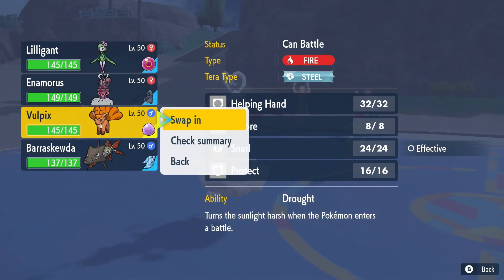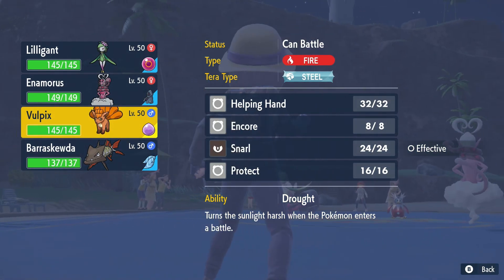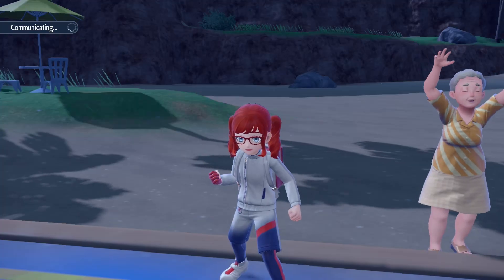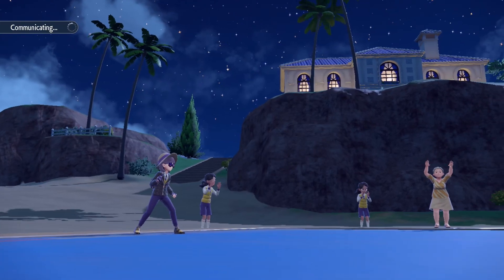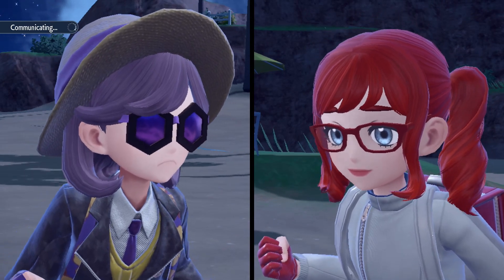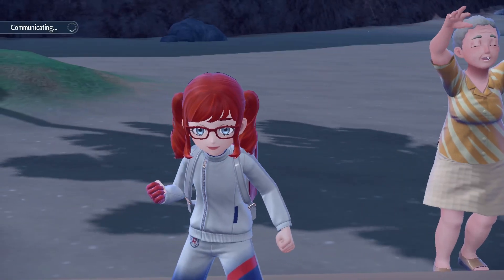We can go into Vulpix pretty safely here unless they Hydro Pump directly into Enamorus, which I could assume they're not going to do — that's pretty risky. But I probably didn't need to Tera now, thinking about it. Because we're going to be outspeeding — it could be Focus Sash. No, it's Booster Energy, I'm calling it Booster. So this is a misplay on my part. I didn't have to Tera there at all. I guess we take the potential Fairy move better from Tinkatuff though — it's not very offensive anyway.